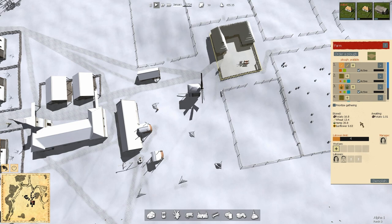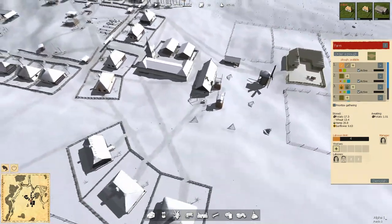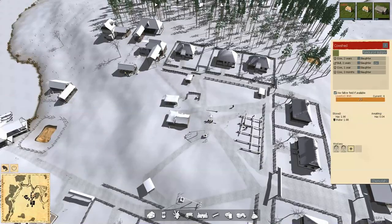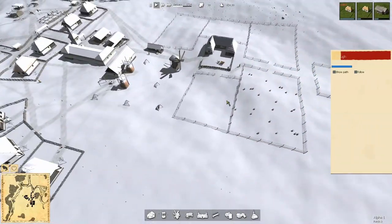If I order a plow — plow available — it doesn't indicate there's a plow in this farm. So apparently the plow isn't something I can manipulate like I can a cow. You can take the cows and drag and drop on other cow sheds to relocate. You can do that with carts too — grab a cart out of here, drag and drop it and put it into another one. But I don't see any way to do that with the plow.